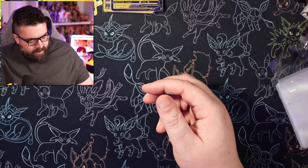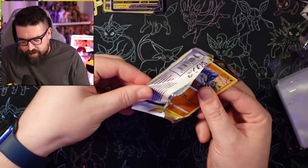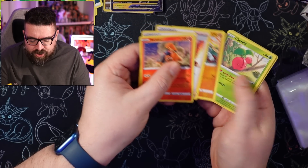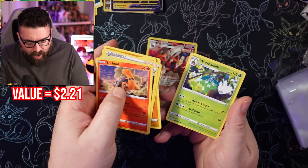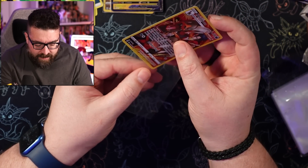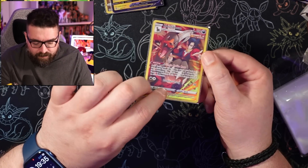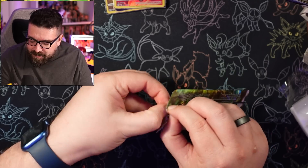Rather than sleeving up all the reverse holos during the video, I think we'll just put them to one side and sleeve the really good stuff for now. I'm remembering to remove the energy cards, and we've got a Houndoom. I know that's a card I already have — I think it was the very first card I sold on the new eBay store. So there'll be another one of those going up soon. There's a link to that in the description below.